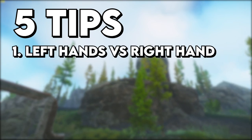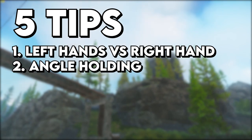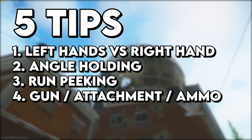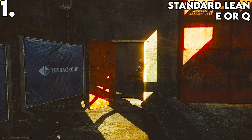First up is left hand vs right hand peek — in my opinion, this is the most crucial. Second is angle holding, third is run peeking, fourth is knowing your gun attachments and ammo, and fifth is rat vs chad, knowing when to do both. I'll now go over our first tip: left hand vs right hand peek.